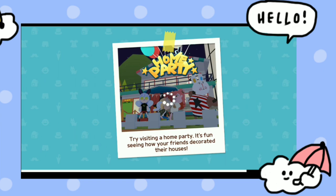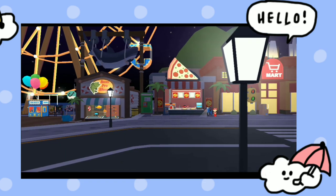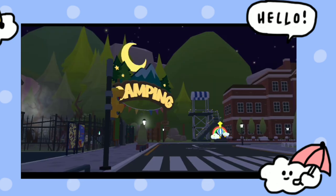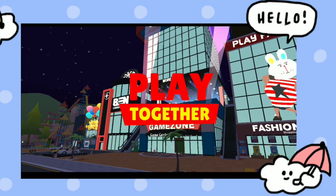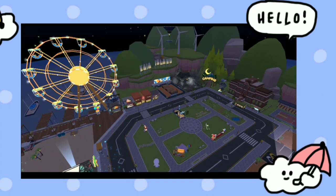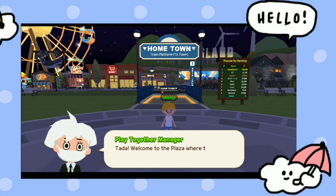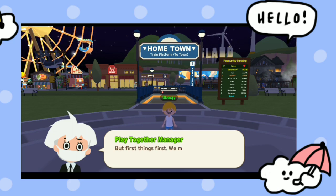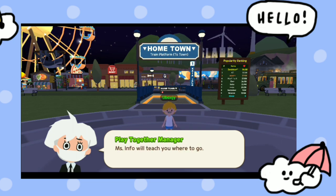A loading screen will appear and now let's enter into the world. When you enter, the Play Together community manager will appear again and briefly show you the view of the plaza, which is the main world of the game, and the hometown also. That is truly awesome — I just love this game because of the special features present in it, as it is a combination of many games.